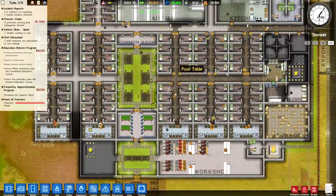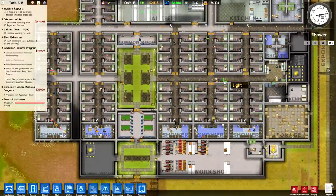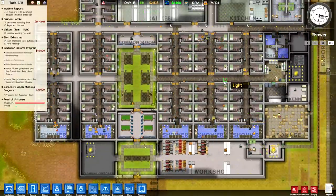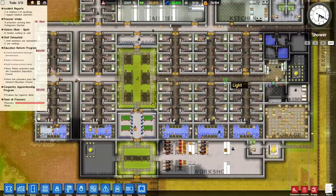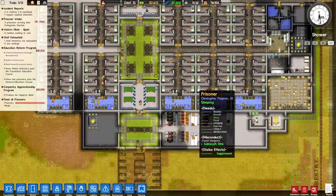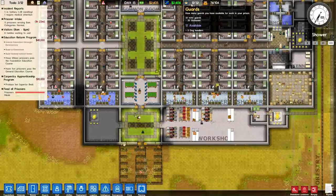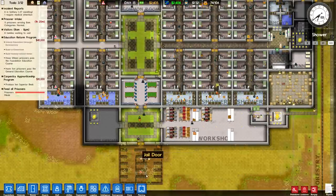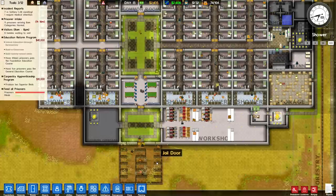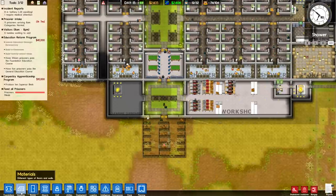We are running a criminal den here — it's almost like it's a prison for convicts. There's a whole lot of problems we're having, but luckily we have plenty of free guards available to escort them all to the lovely new set of solitary confinement cells we've built.